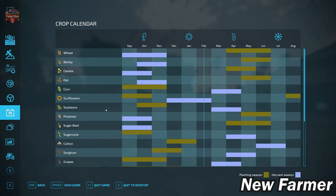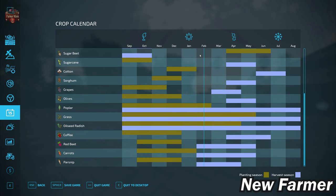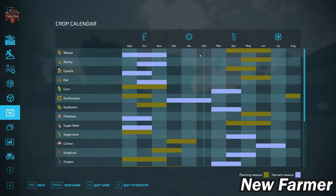With respect to our crop counter, we have a southern hemisphere crop counter. We are starting in February as opposed to August, which is what we do in our normal crop counter. That is, of course, because in the southern hemisphere the seasons are reversed.